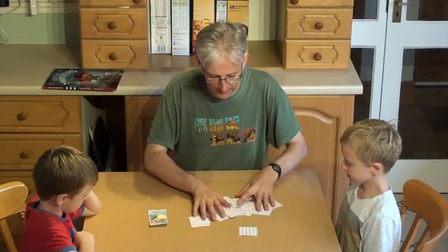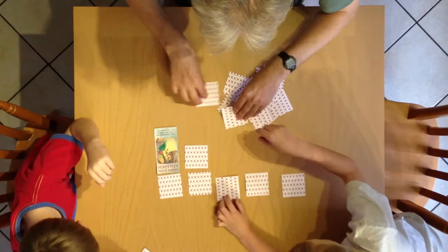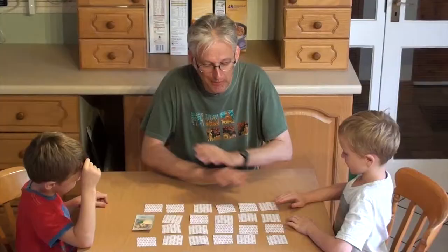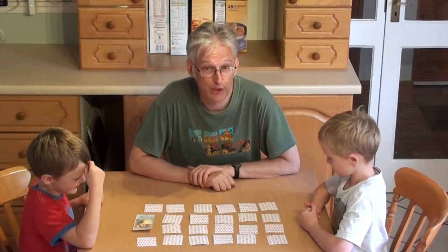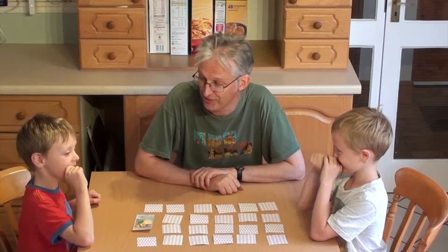When you've mixed them all up so that you don't know which is which, then we need to lay them out. Once you've got all the cards laid out, you've got to try and find matching pairs of pirates. But there's a twist — hidden amongst the pirate cards are some monster cards as well, and we'll show you what to do with those when they turn up.